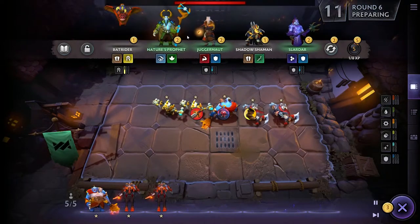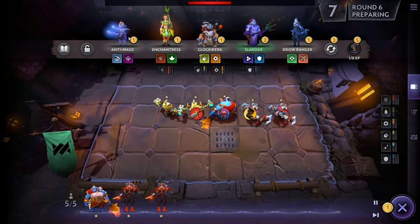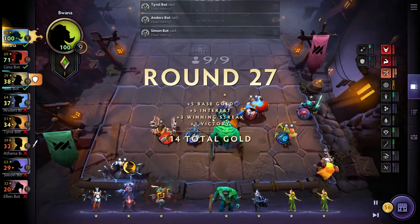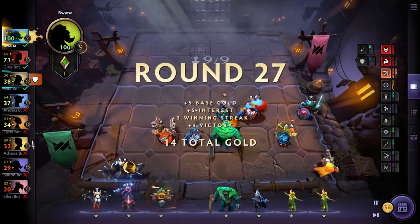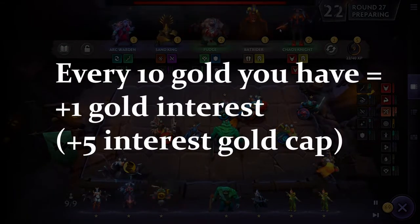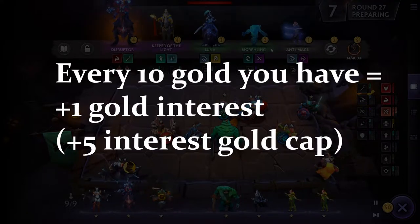Interest is the big deal here in auto chess. Depending on what's going on, you get bonus gold for every 10 gold that you own. So write this down: for every 10 gold you have in your possession, you will earn one gold interest, and that maxes out at plus five.